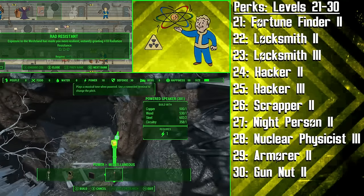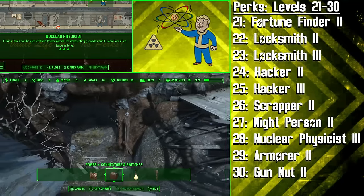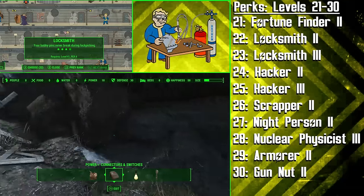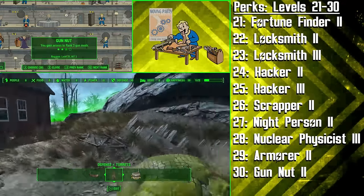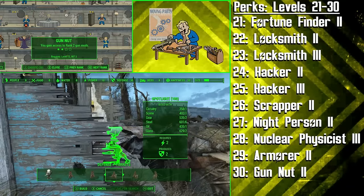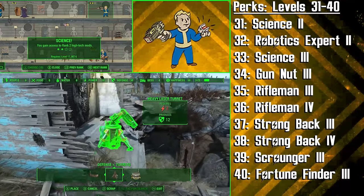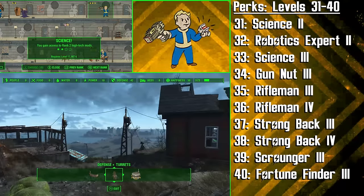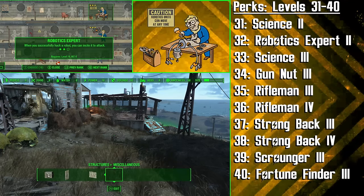Next we choose Nuclear Physicist 3, and this final rank will make Fusion Cores last twice as long. Now we can basically use Power Armor very often if we want to, and Fusion Cores can also be ejected from your Power Armor like devastating grenades. At level 29 we get the second rank of Armorer to keep making improvements to our armour, and at level 30 we get Gun Nut 2, which will allow us to create better turrets for our scrapyard settlements and also take our rifles and the guns of our potential companion to the next level.